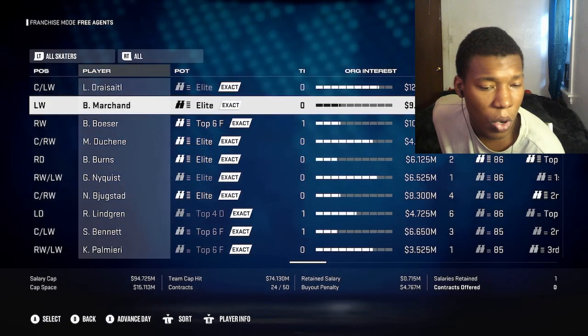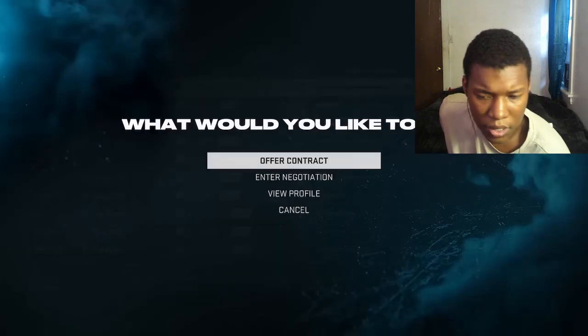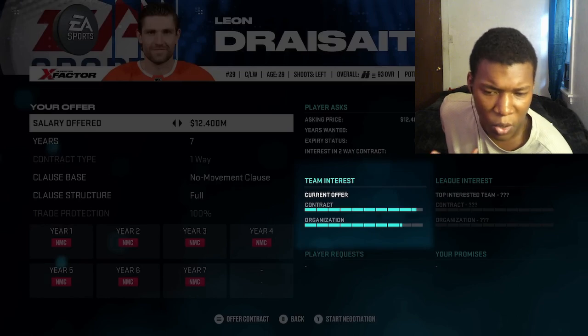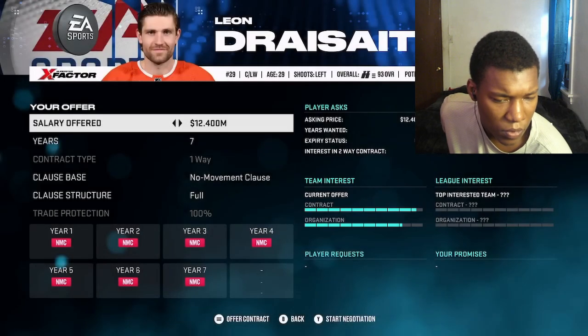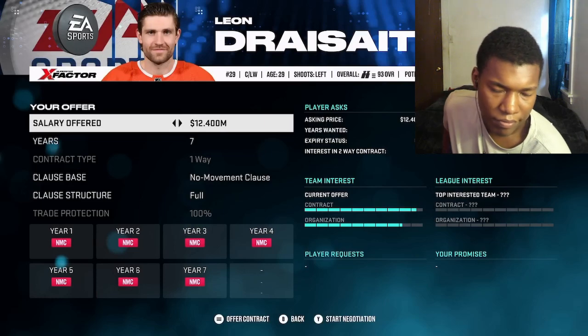Now when you come into the free agency screen, you'll see an org interest bar. Every single player has a contract interest bar and an organization interest bar - whether or not a player will want to sign with your team. If a player has a very low organization bar, you may need to convince them to actually join your team.